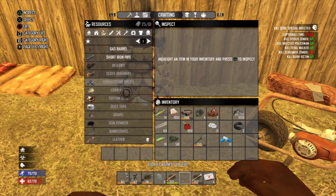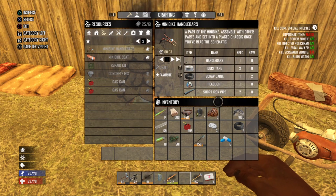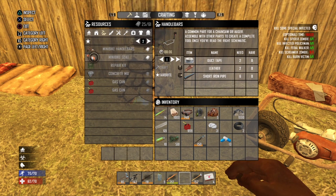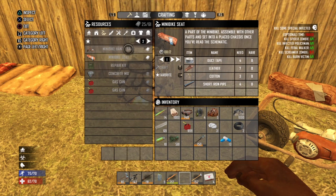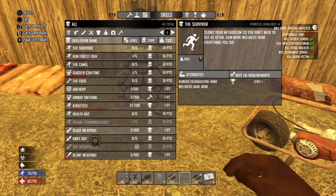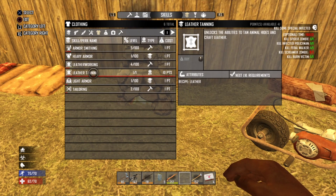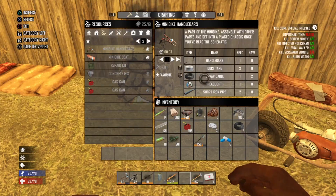Mini bike seat and handlebars can be crafted from your crafting menu. Go down to Resources and you'll find mini bike handlebars — it needs handlebars, duct tape, scrap cable, a headlight, and a short iron pipe. Headlights can be gotten from cars. The mini bike seat needs leather, which you can also get from cars. Or go to your skills under Clothing — there's Leather Tanning, which lets you convert animal hide to leather.